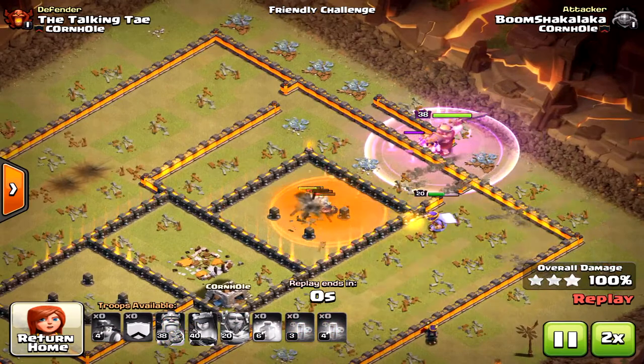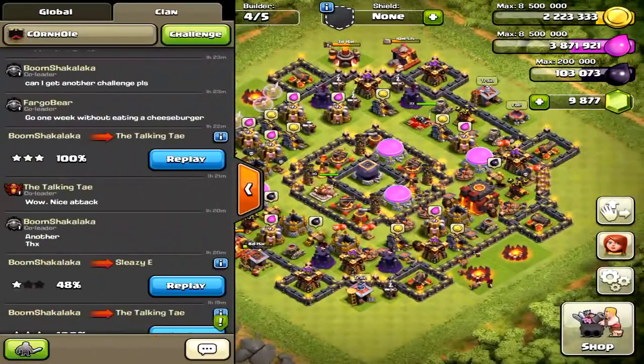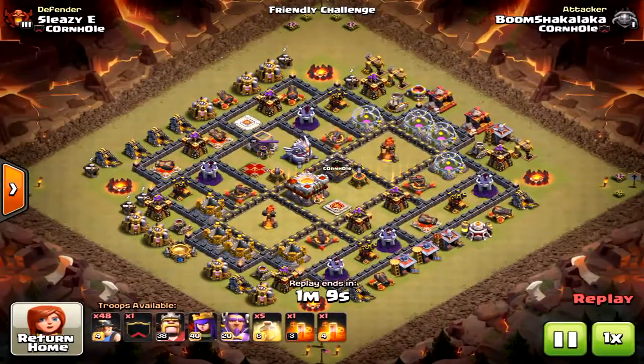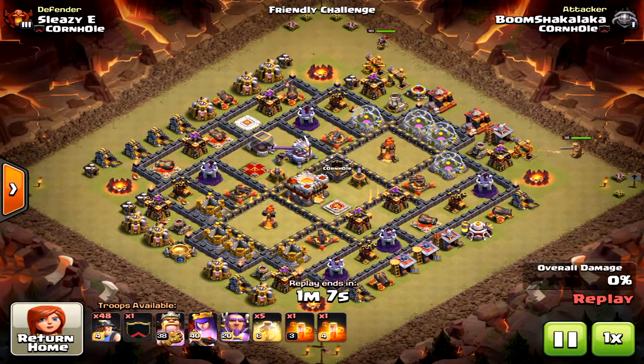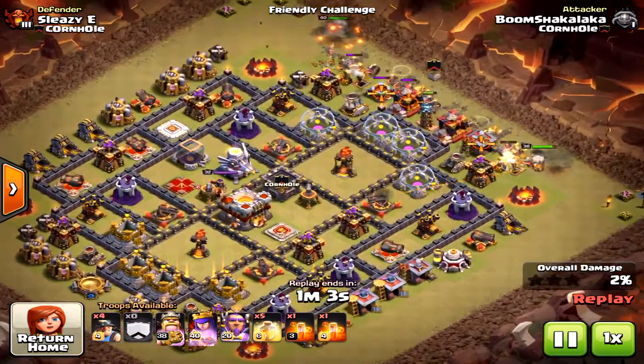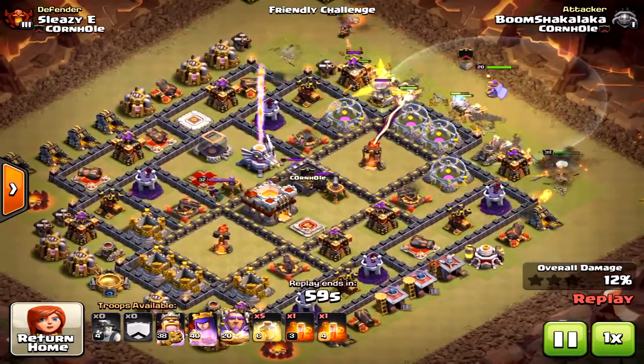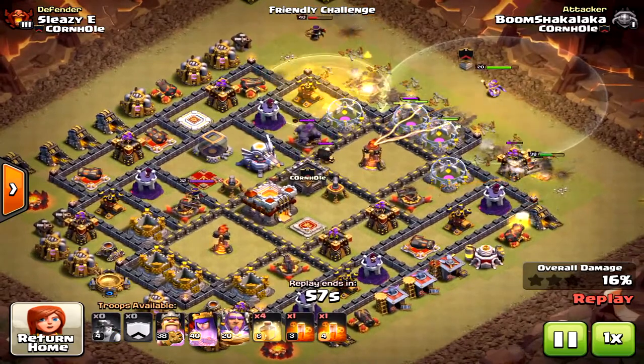He could have done it with level three miners, maybe even level two, if you were a Town Hall 11 with low-level miners. That's the first example. Now here's a second one — what went wrong? This is a slightly more compact base, still anti-bowler, and it still achieved a three-star but had some struggles.